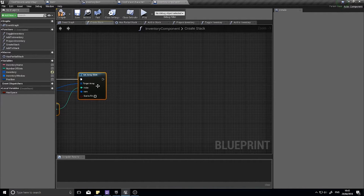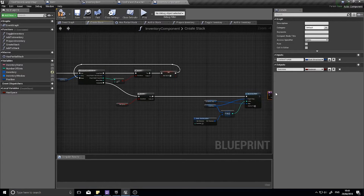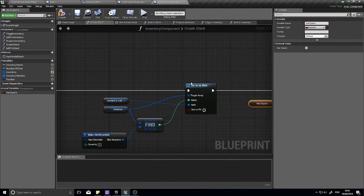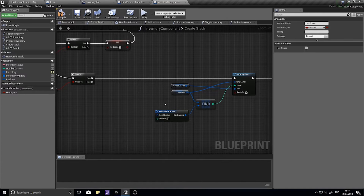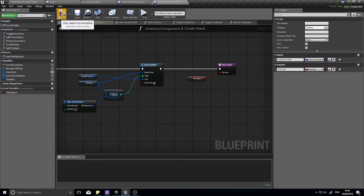We can add a return node on our entire function. Click on the 'Create Stack' input, click on Output, and put in 'Success'. Drag that over and plug it in, with 'Has Space' going into that as well. If it returns false, it's nice to make sure you have a return node on each branch the execution goes through, so copy the return node and paste it down on the false branch, leaving 'Success' as false. Click Compile.